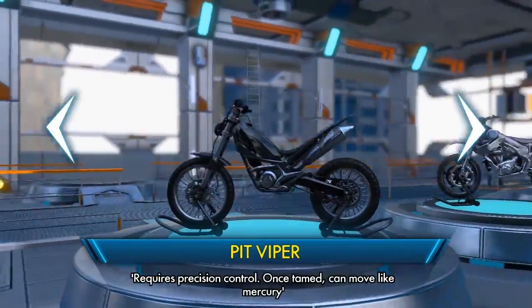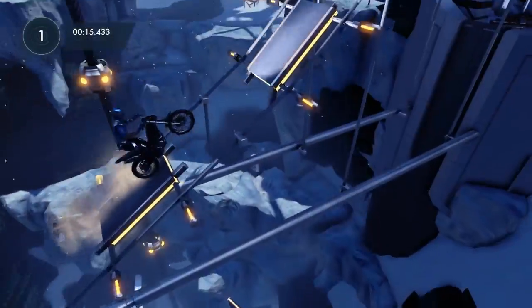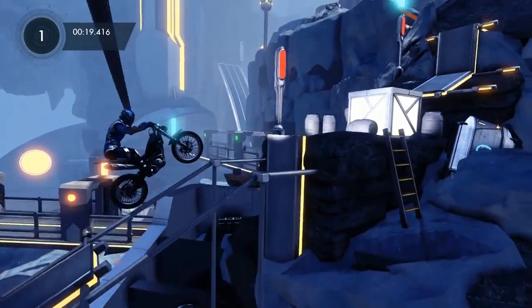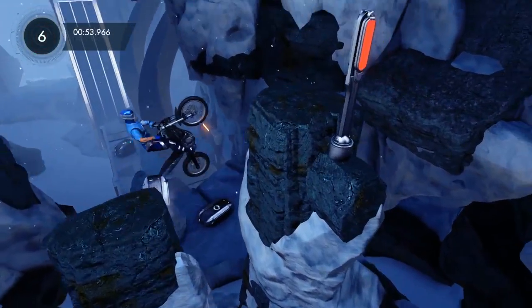The Pit Viper is the classic Trials bike and fan favourite. It's quick to accelerate, agile, and can pull off some technical manoeuvres. I'll warn you though — this is not for new players. It's unforgiving, so make sure you've mastered the core concepts before you try to ride this one.